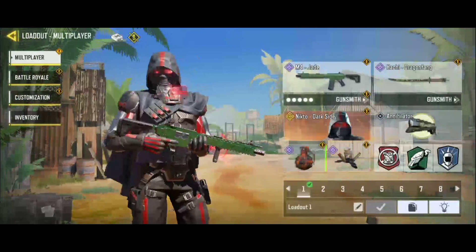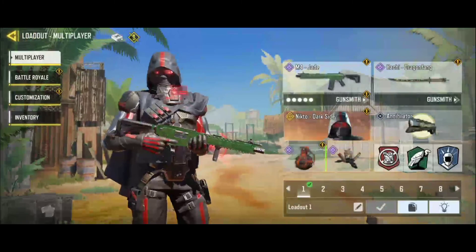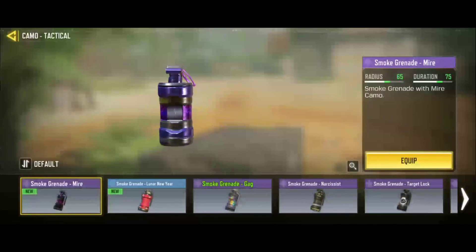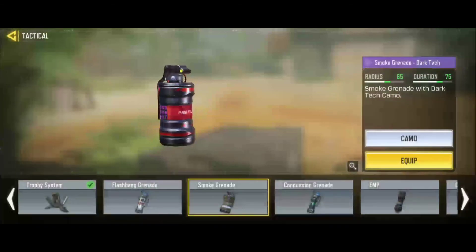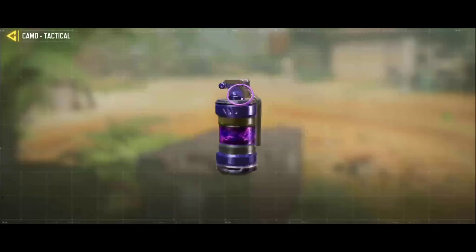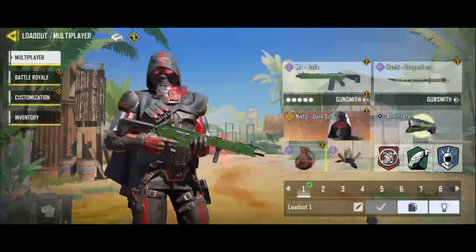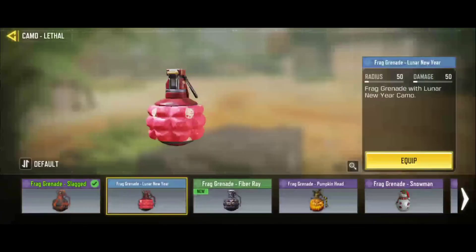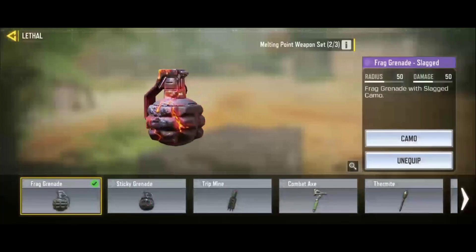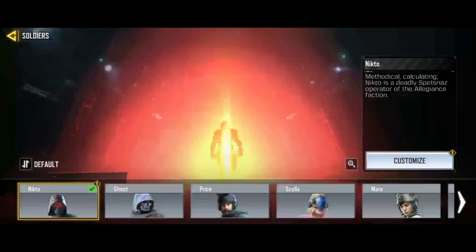Let's check out the stuff that I got. I really do want the knife, but I'm not willing to spend like a hundred bucks on it. Wait, let me see it again — this actually looks pretty cool. I actually really do like purple. Let's see the grenades — those are pretty bad. The character skin... wait, I got a Nikto? Wait, no — I got a backpack.